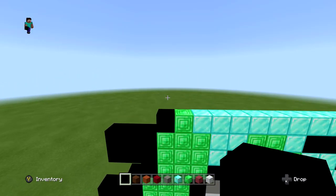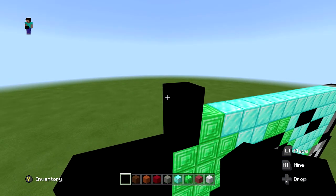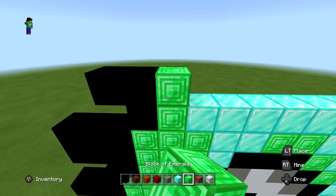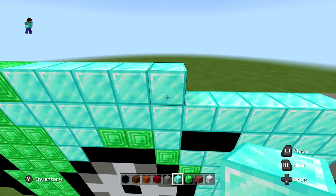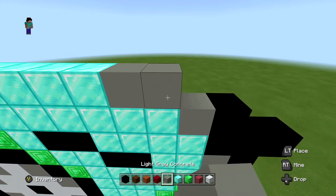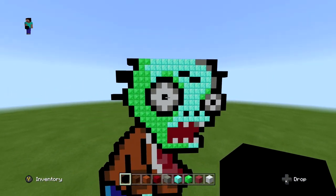For the next layer, start with two blacks — one extended out to the left — then two blocks of emerald, eight blocks of diamond, two light gray, and two blacks on the end. When you're done it should look just like this.